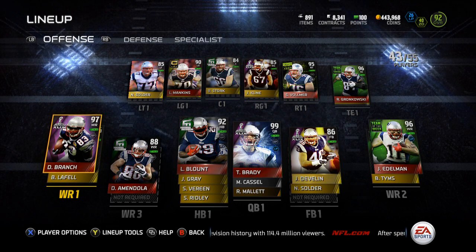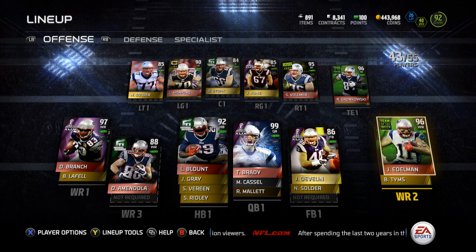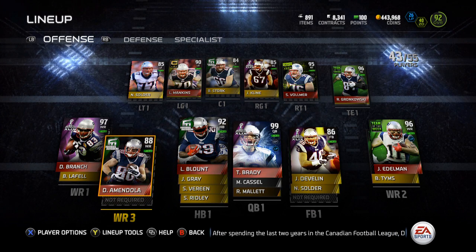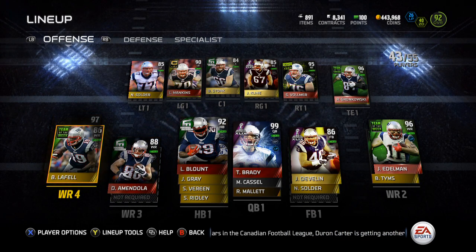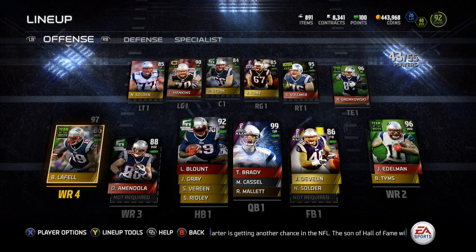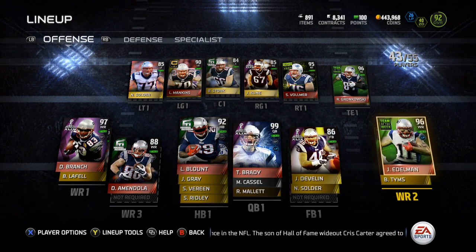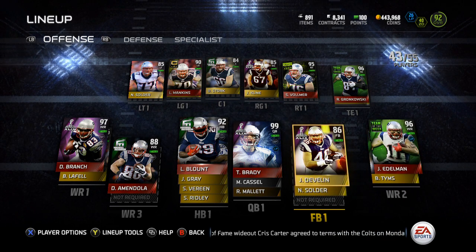At wide receiver, Super Bowl 97 overall Deion Branch. Second wide receiver, Team of the Week 96 overall Julian Edelman. And in the slot, Danny Amendola, Football Outsiders. Brandon LaFell is playing the fourth. If he would get an upgraded card, I'd really rather use Brandon LaFell at the two and Edelman at the slot, but LaFell's highest card is an 86, so I can't really do that. And then Brian Timms is the fifth wide receiver.